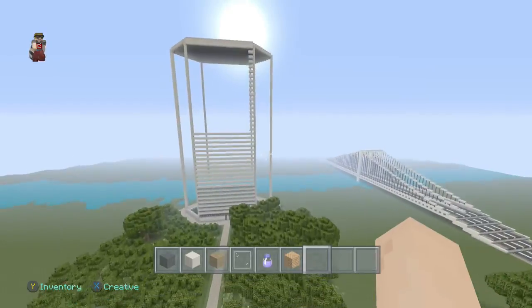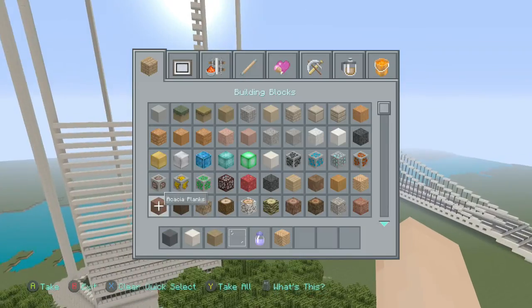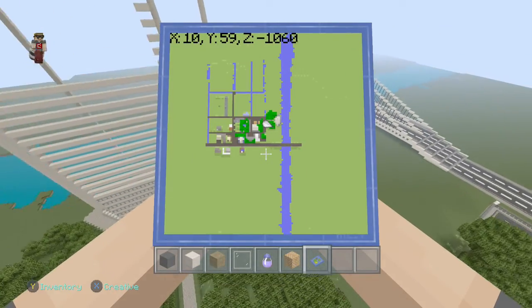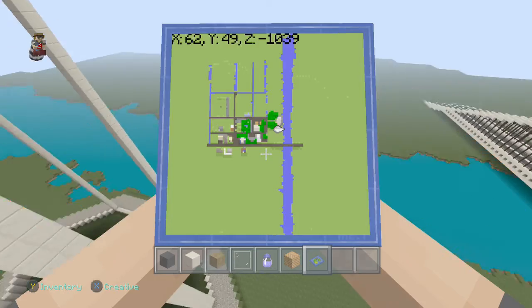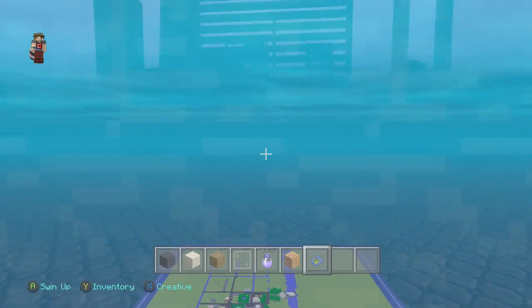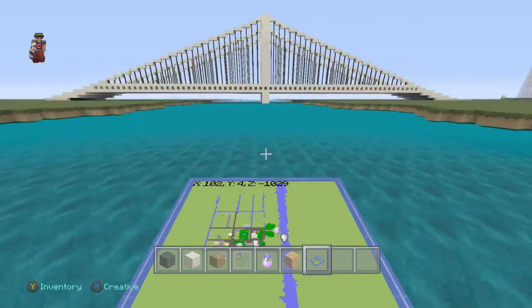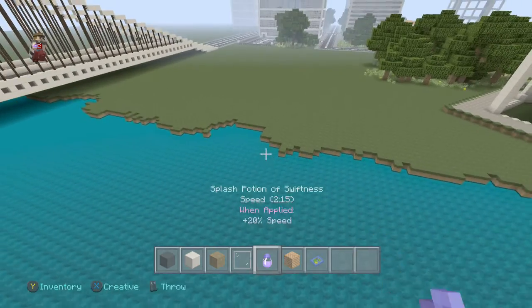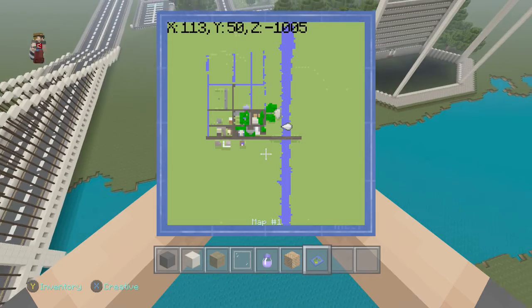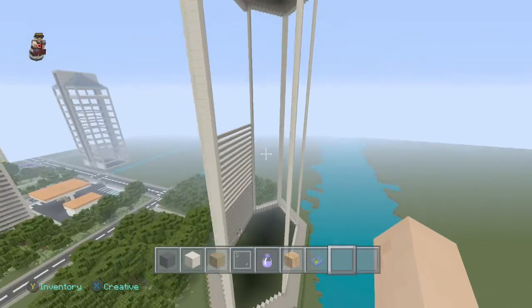I also made a river like I did in my other city. Let me show you the map of the city. It's a two-deep river. In my Golem City world, it's a one-deep river, so I have an extra layer of dirt. And that's what the city looks like overall. There's also another incomplete building here.